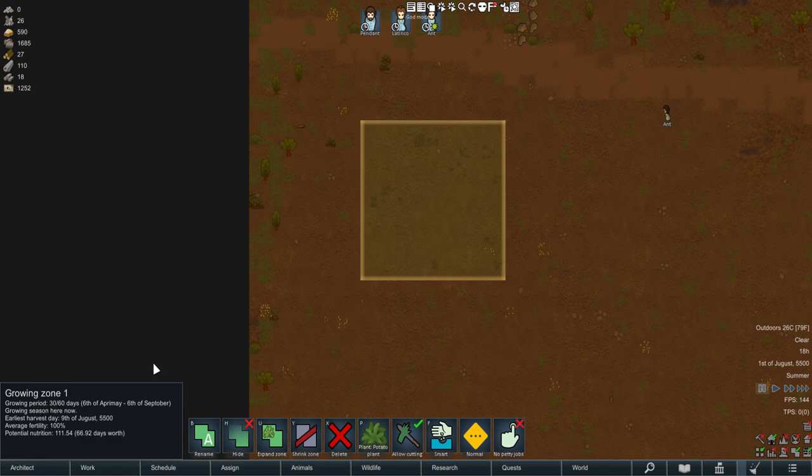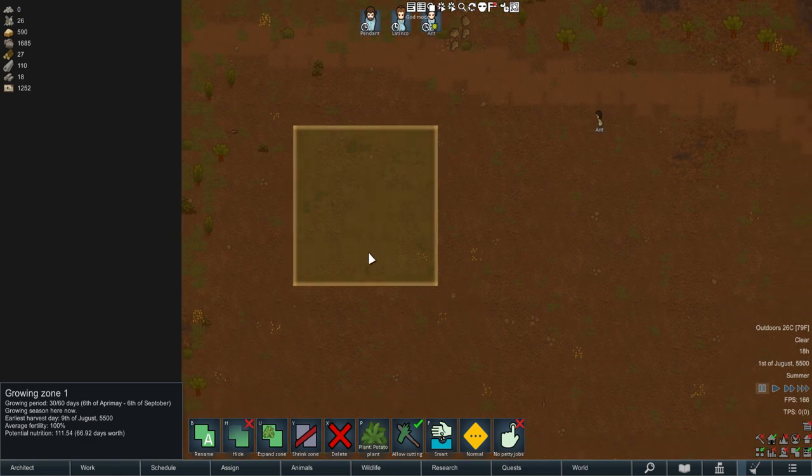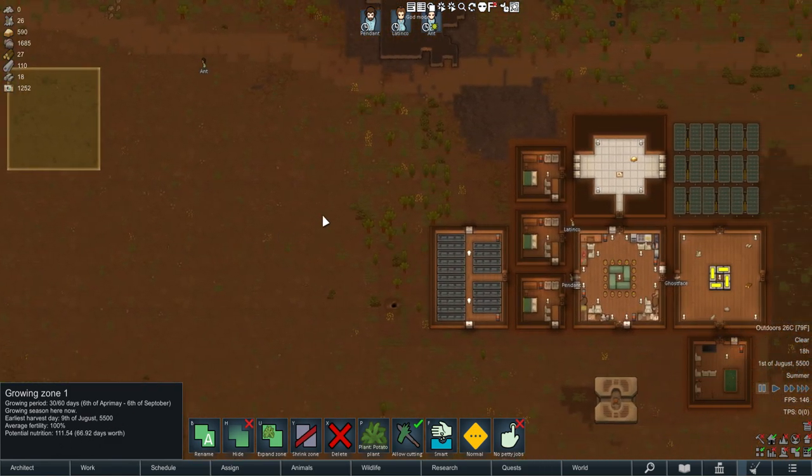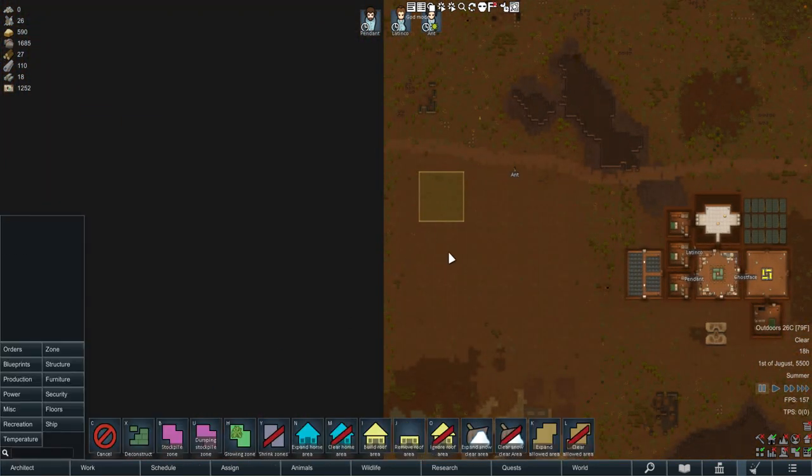It also tells you the growing period, which is pretty cool. The biggest thing though is it tells you the potential nutrition - 111 for a 13 by 13 tile zone, which is about 66 days worth when made into food. So a 13x13 tile growing zone will give you 111 nutrition - about 66 days worth of food - which is really cool.